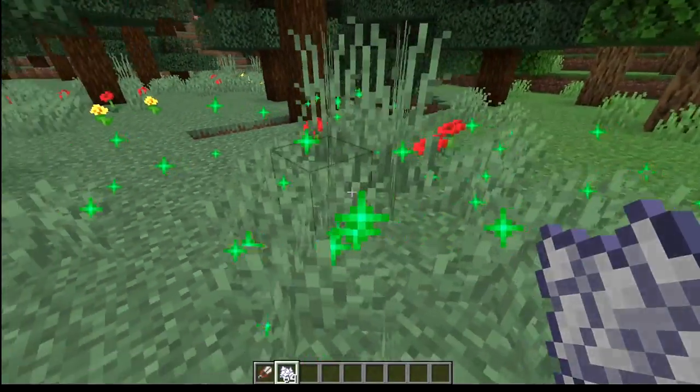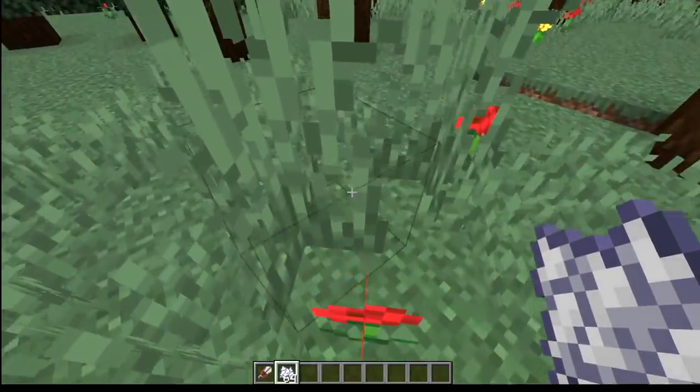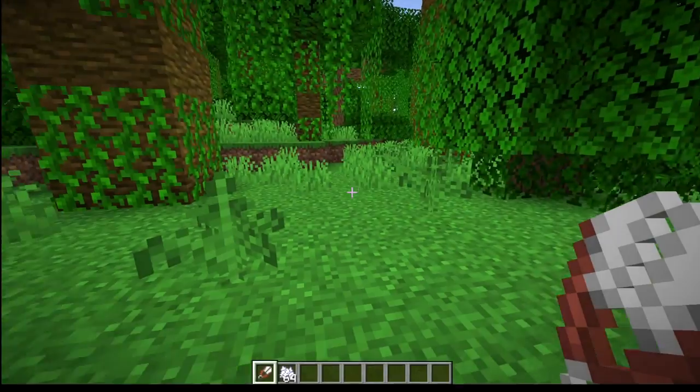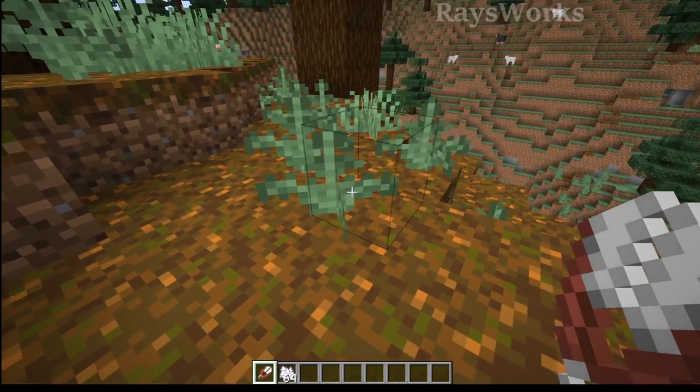Unlike most vegetation, which can spawn up when you just bone mill the ground, when it comes to ferns, notice they don't actually appear even in taiga biomes when you do this. But you can find ferns naturally inside of jungles, taigas, snowy taigas, as well as old growth taiga.